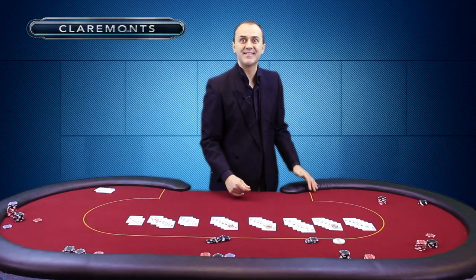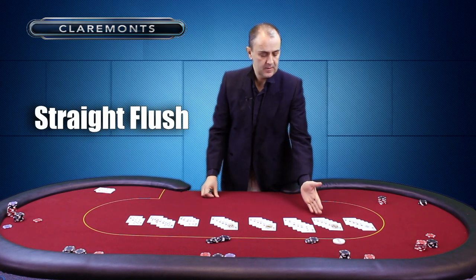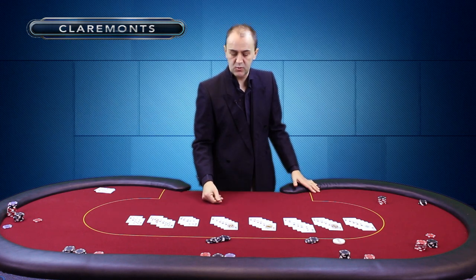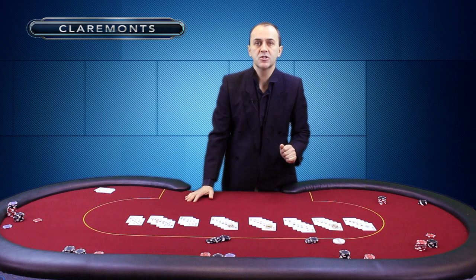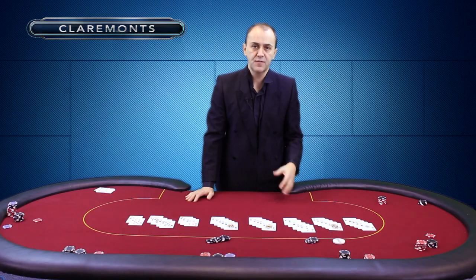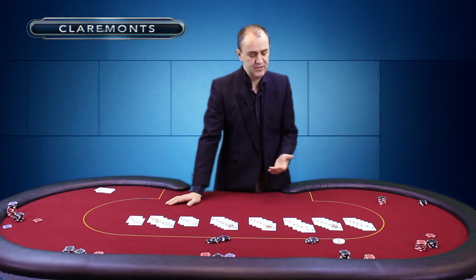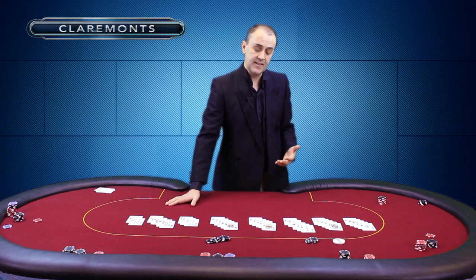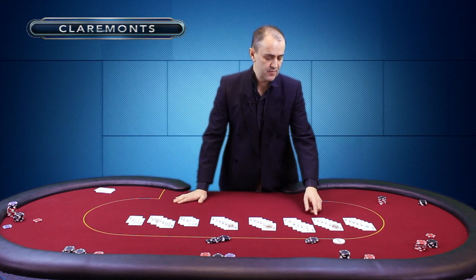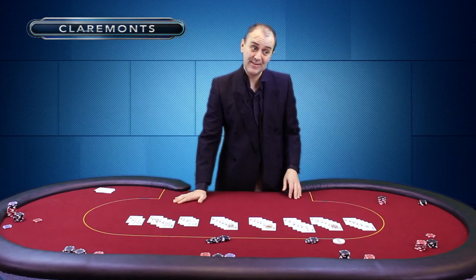Now we're getting to the land of fantasy — the sort of hand we don't see very often, that can make everyone a little nervous. This is called a straight flush. We talked about a straight earlier — five cards in ascending order. A straight flush is the same, but they're all of the same suit: seven, eight, nine, ten, jack, all clubs. It certainly beats all the hands below. If you both have a straight flush, the highest card decides — this is a straight flush to the jack. Very, very unlucky if you get beaten with a straight flush.